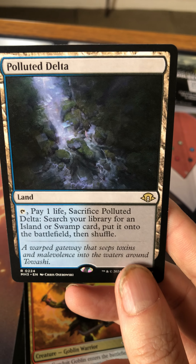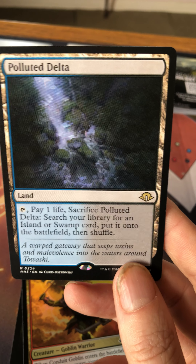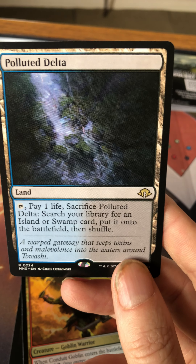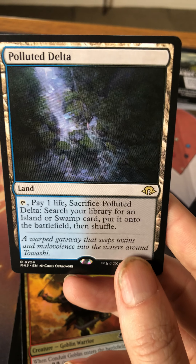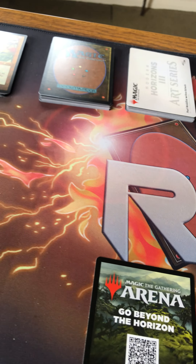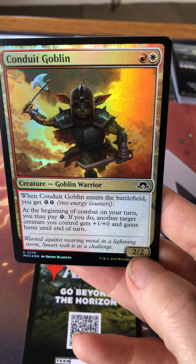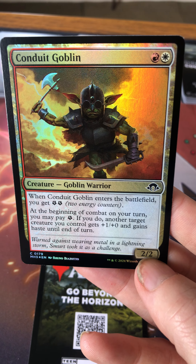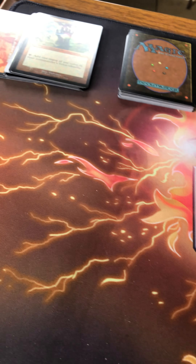We got our first fetch land — Polluted Delta! This is the normal printing; there are also alternate old-school foil versions apparently at less than one percent of packs. I have not seen one, and this is only my second fetch land — I also got the green-white one. Polluted Delta is the blue-black fetchland and that's great. We also got Conduit Goblin in foil — red and white for a two/two, when it enters you get two energy, and at the beginning of combat you may pay one energy to give another target creature you control plus one/plus zero and haste.